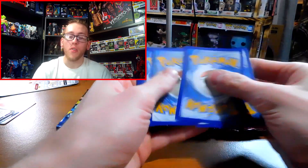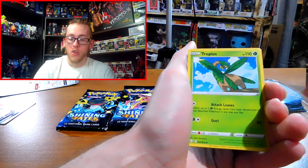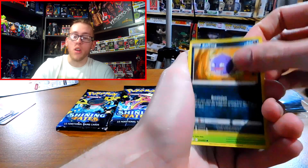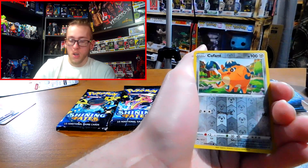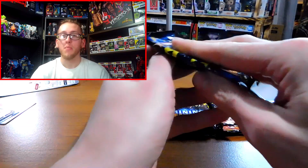Alright, pack one: we've got an energy, Elgos, Tropius, Ballguy, Yanma, Morpeko, Koffing, Gossflur, Kikina, a reverse holographic Q fans, and a Vulcan. Not good, but not bad.